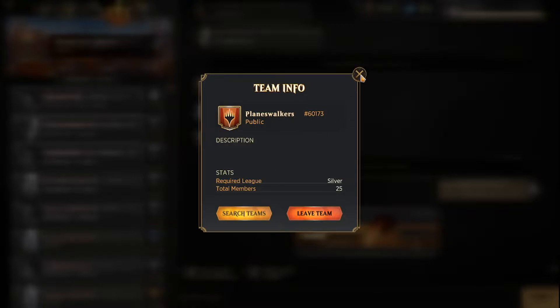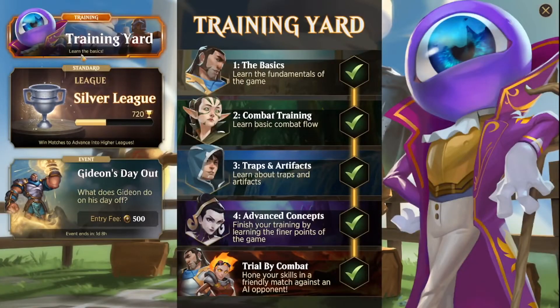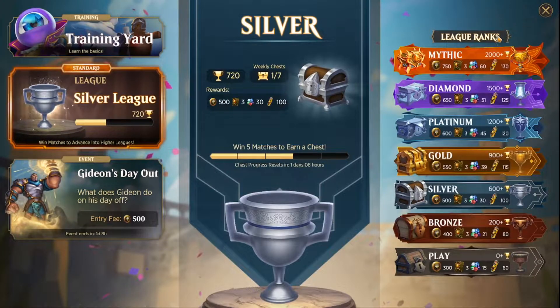Leagues are what solo mode is for. For example, I'm in Silver League. You start at Play League when you first start the game and then as you win games in standard mode, you go to Bronze, Silver, etc. I would definitely suggest getting to at least Silver, which is easy to get to — you can do it as a free-to-play. Once you get to Silver, you'll have more options for teams.